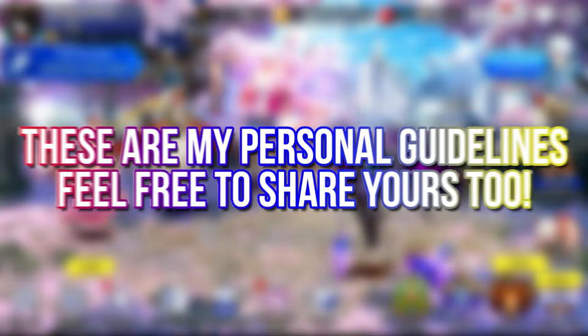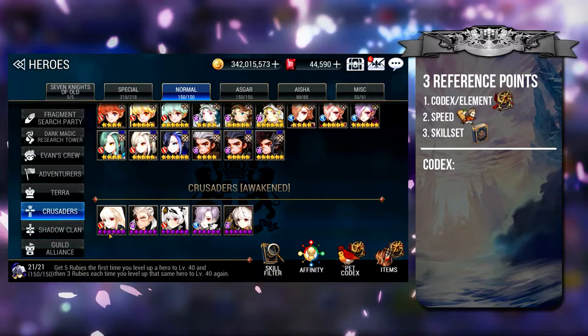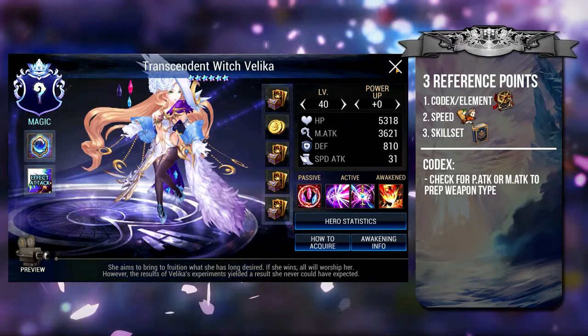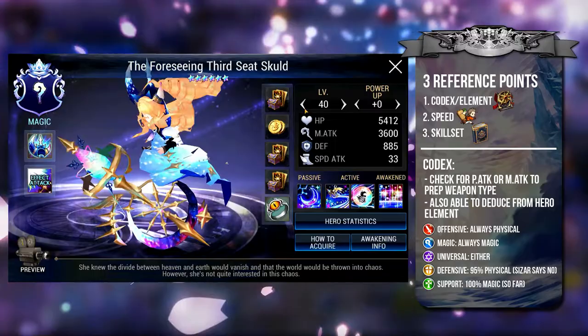So how do you know what to equip a hero? The three reference points you can turn to are the codex, the speed, and the skill set. From the codex, you can easily see whether a hero uses physical weapons or magic weapons — P attack or M attack — so you will not end up preparing the wrong item.